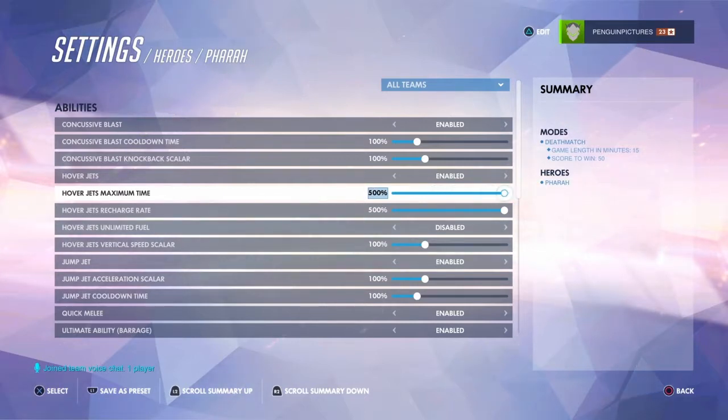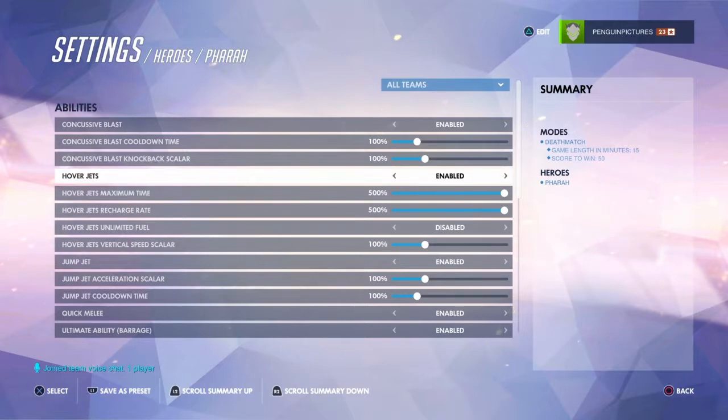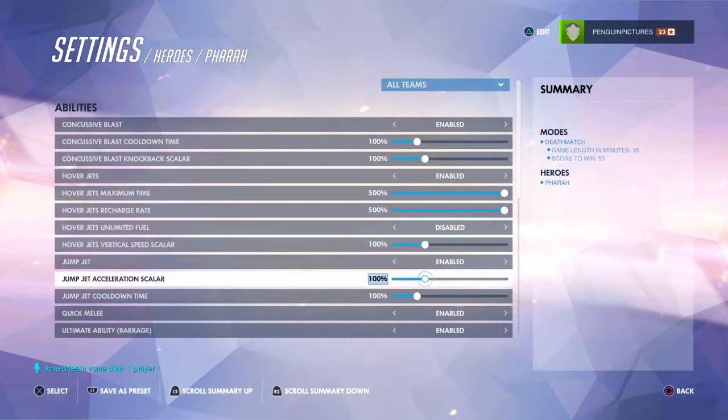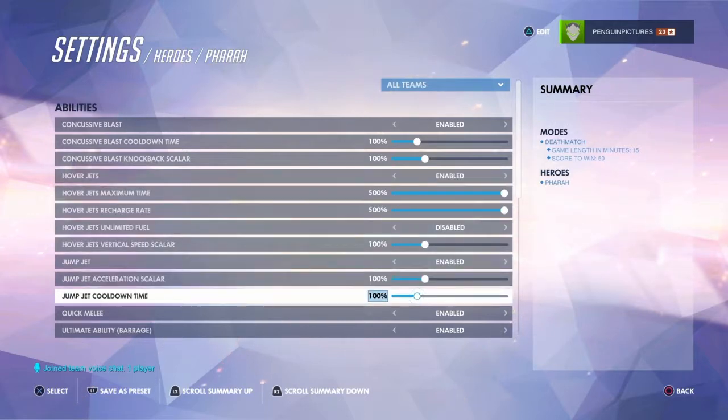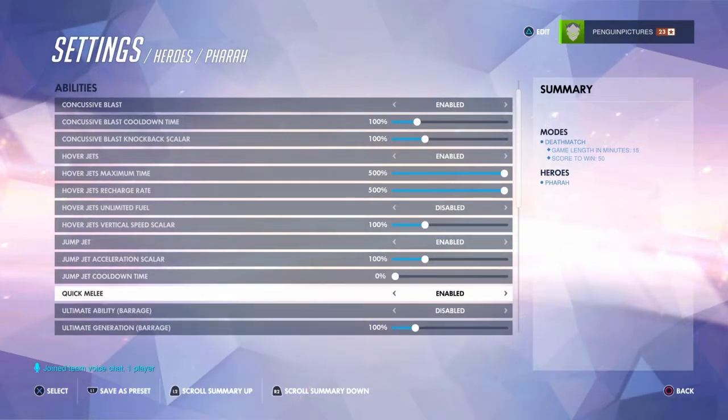You could turn vertical speed to max or just do whatever you want. Hover jets — obviously. Jump cooldown time, I'm gonna turn this all the way down. That's gonna be the same. Ultimate ability barrage, I'm turning that off. Quick melee, I'm turning that off too.